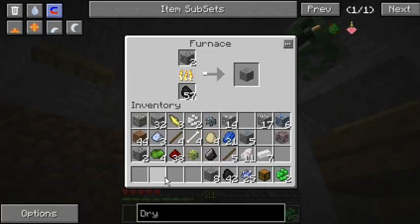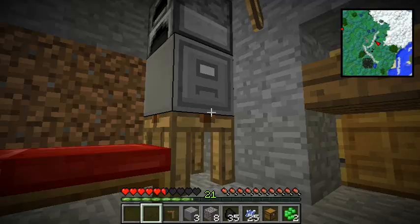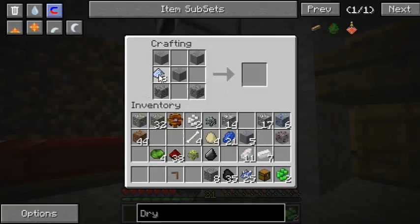Let's let those three cobblestones cook up and I'll be back as soon as everything's ready to make a grinder - or a grindstone. Alright, I'm back and we're ready to make a grindstone. Let's get this stuff into place - and there we are, our grindstone. Now let's see where I want to put it... right there will have to do. And boom.